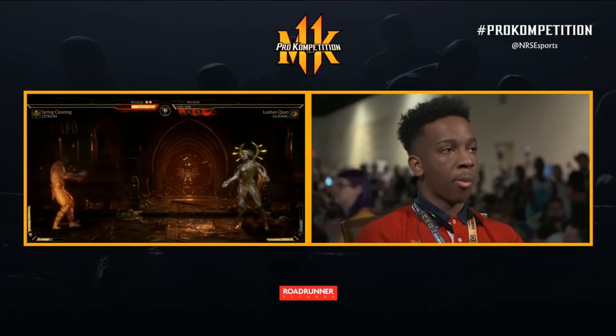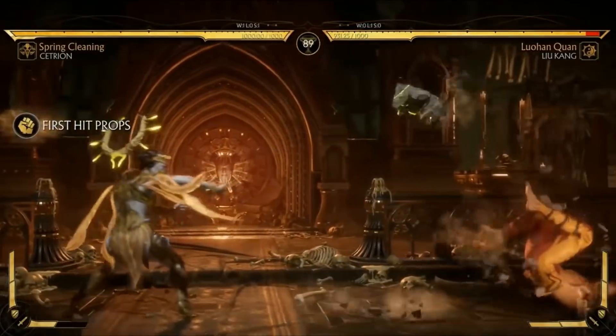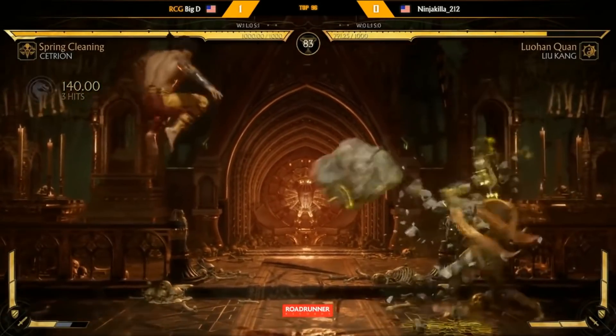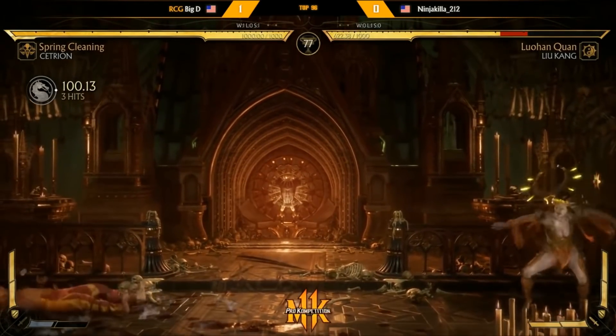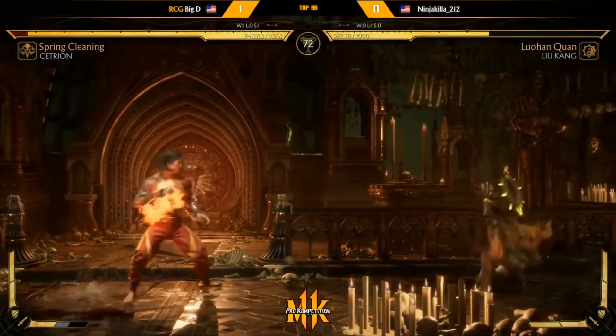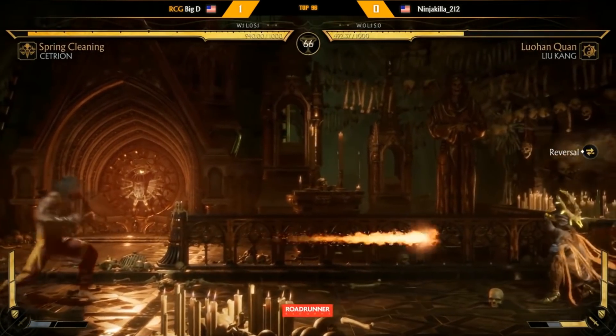Big ups to Ninja Killer for establishing that in the matchup. We'll see if it affects Big D going forward — if he starts doing hell's wrath less because he's worried about the air fireballs from Liu Kang. That's quite risky, but even in the first game it's important to instill fear in your opponent and let them know what you can and can't do. So far it looks like Big D is going back to doing Big D things — boulders, air boulders, hell's wrath. He isn't really phased; he knows the payoff is a little more in his favor.